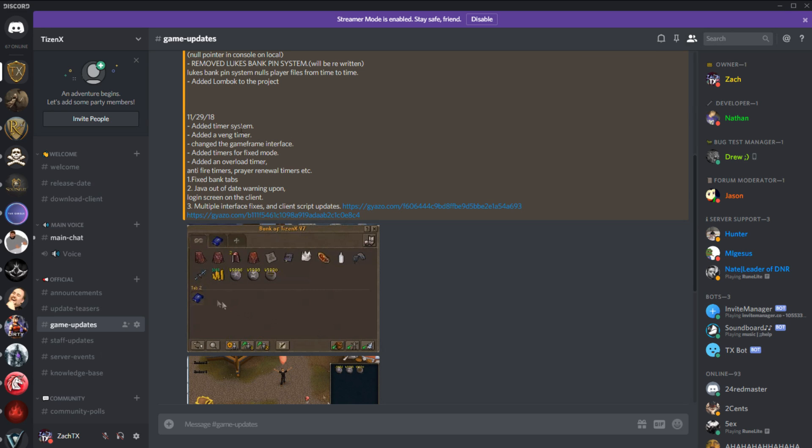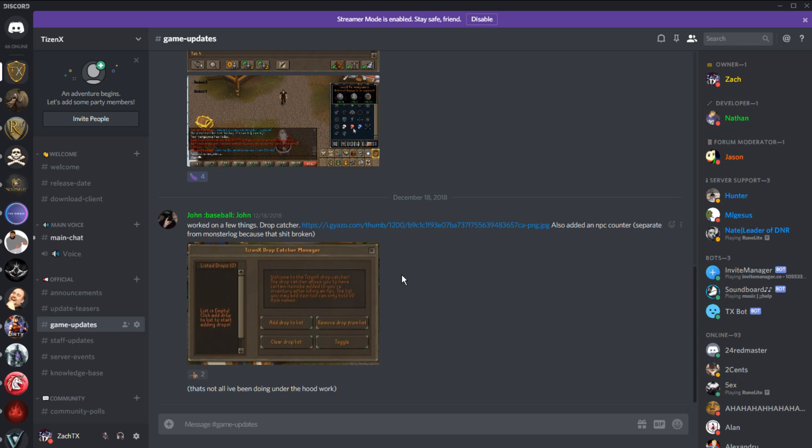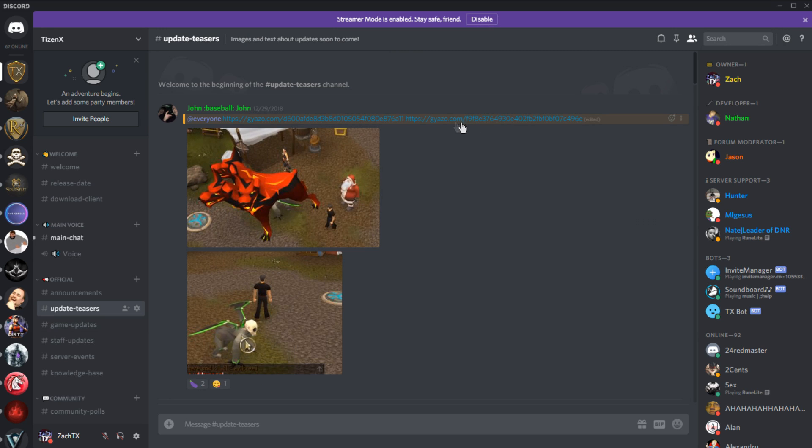We fixed some bank tabs. He's added timers for potions and Venge — basic stuff that didn't exist on TizenX before. We've also implemented a TizenX drop catcher, with a drop catching manager interface. I don't know yet what the requirements will be for using it or if it'll be available to all players.